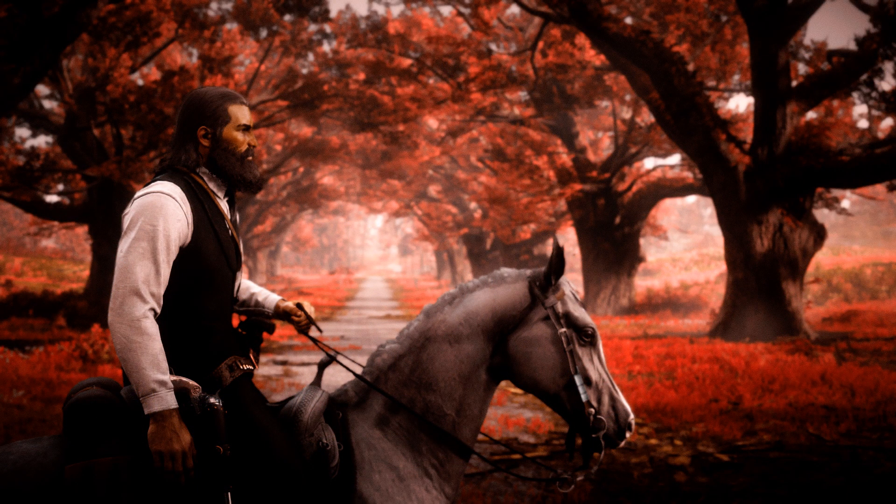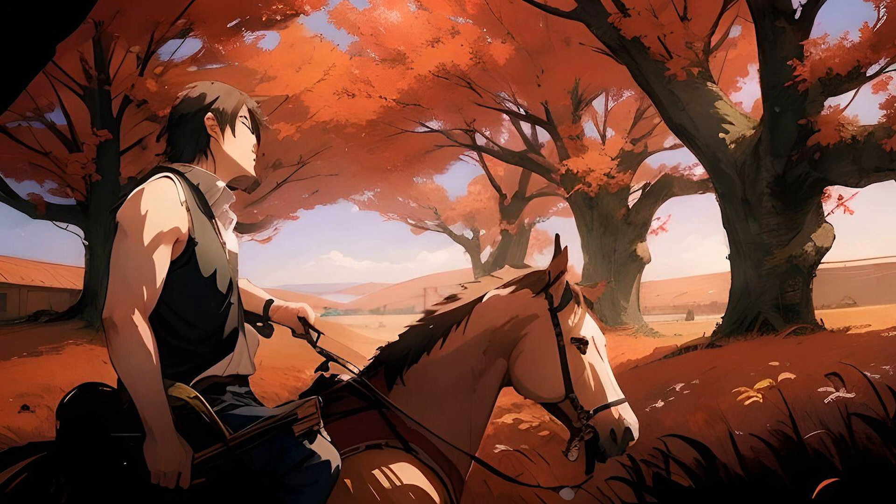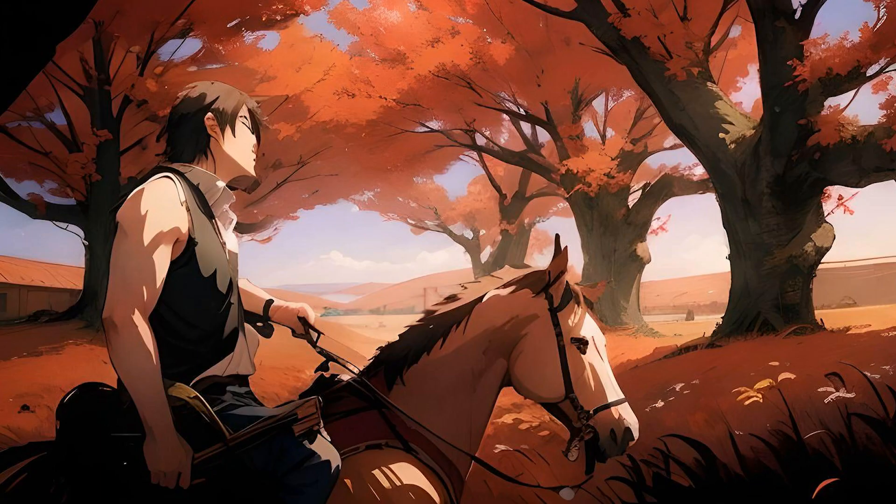Next one: a nice picture from Red Dead Redemption 2 — a lovely long pathway leading up to a mansion, nice red coloration on the trees and a horse. The AI version has a nice-looking horse and nice trees, but it's not as vibrant. The character's face is all mashed up — they're having trouble with faces. Still, it's better than the first attempt. I think my image is better though, so 2-0 to PG.